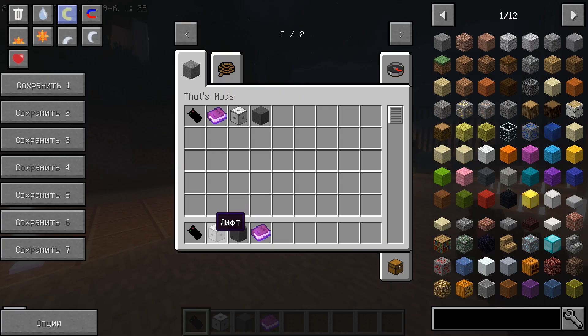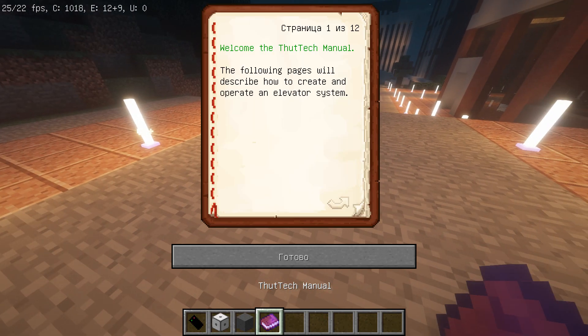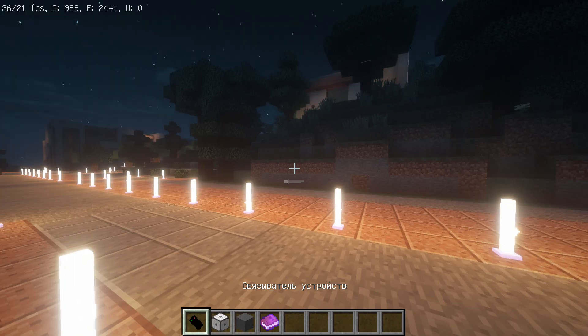Нам понадобится связыватель устройств, лифт, блок управления лифтом, мануал — который нам всё-таки не понадобится, он нам нужен лишь для того, чтобы показать, как мод работает, но он на английском.